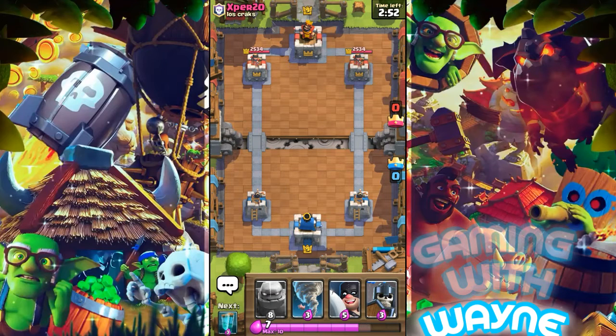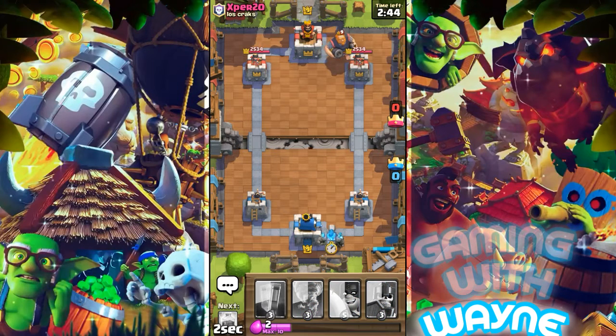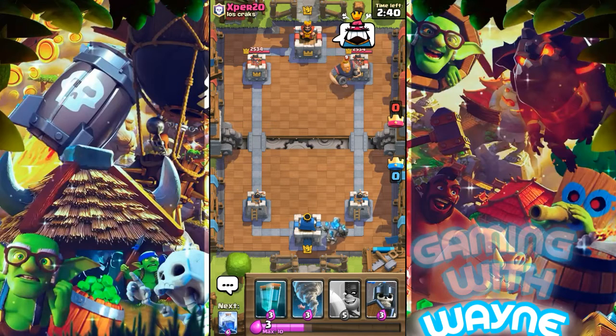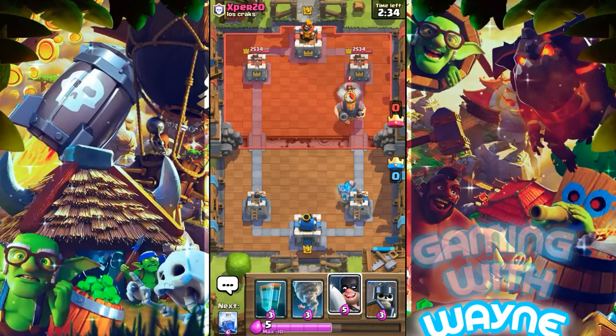I've got really good cards — really overpowered cards like the Golem, Tornado, and Executioner. I'll use the Golem first to distract my opponent's cards, then use the Tornado, then put the Executioner so all troops are in one corner and the Executioner will chop them all down.